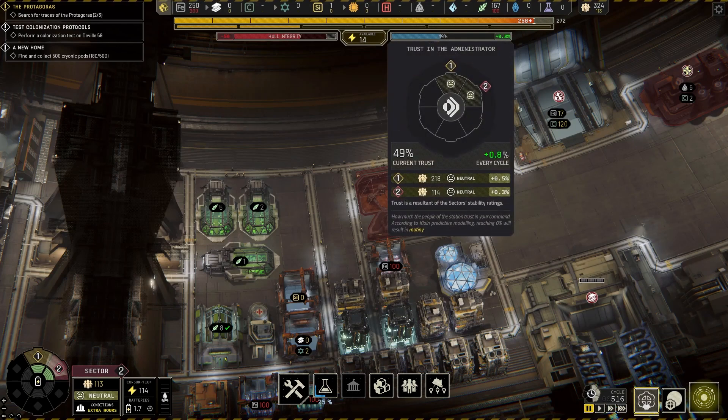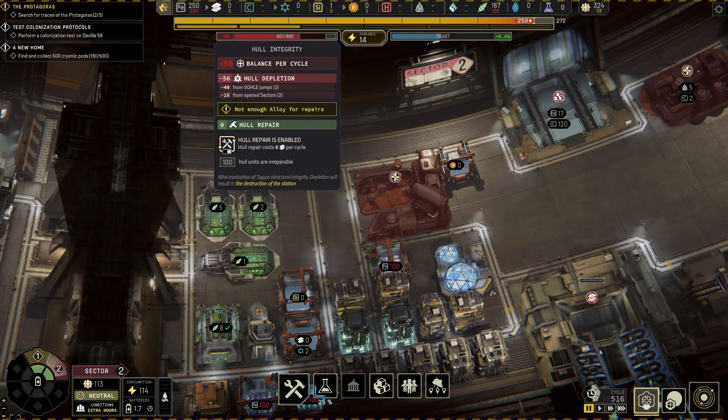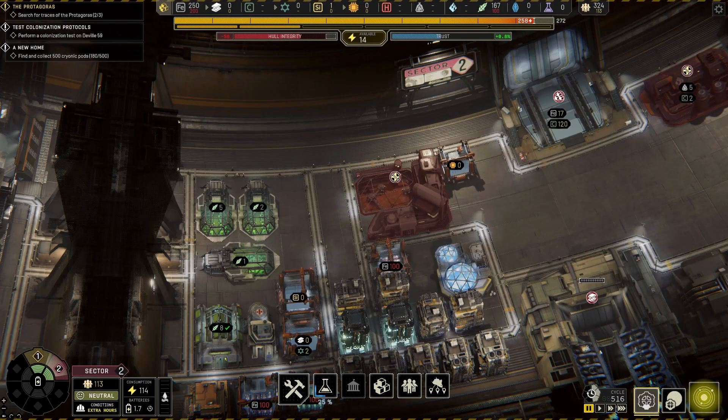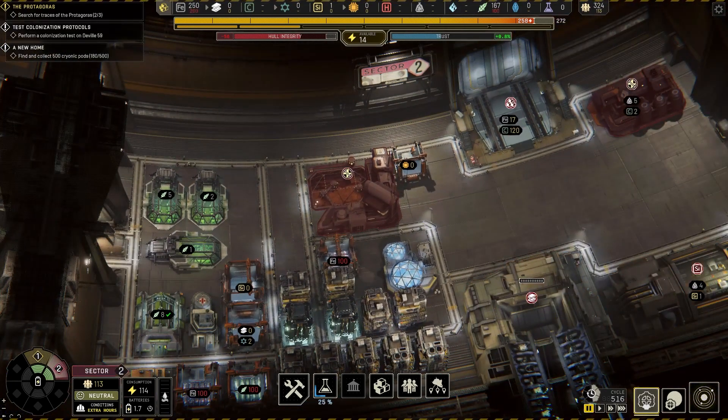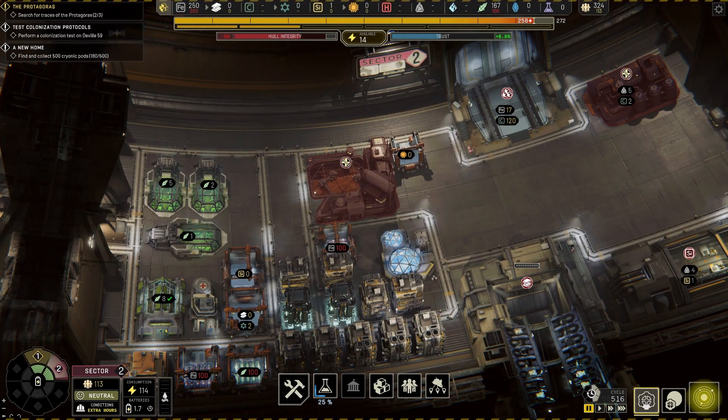Hull integrity is back up above 651 — it dropped down to the 480s, but I think we're going to be okay in terms of hull integrity. We've got plenty of ferrite and plenty of ability to keep pumping out alloys at the moment. In the next episode we should be to the point where we can actually get our colony up and running, and hopefully that'll be able to support us in terms of resource production. I've never built a colony in Ixion — we'll have to see how that goes.